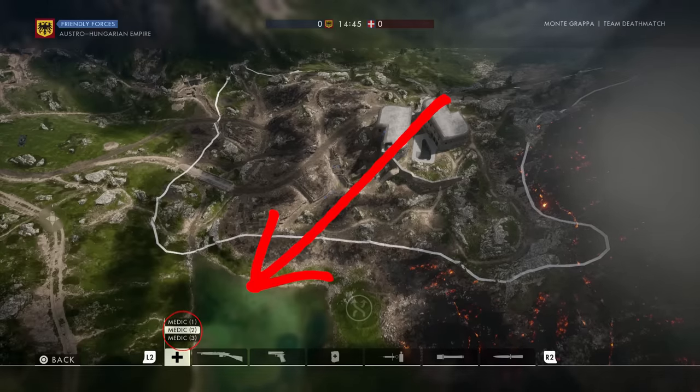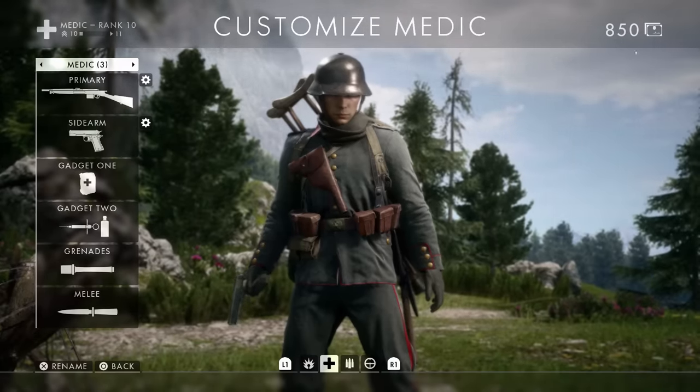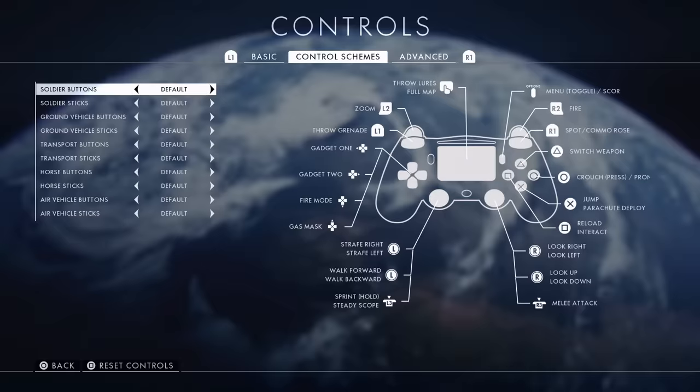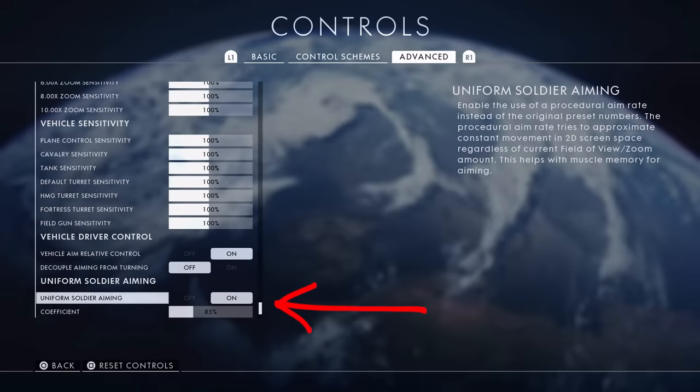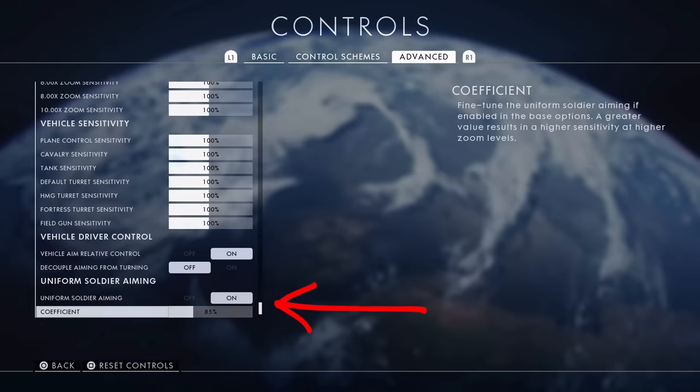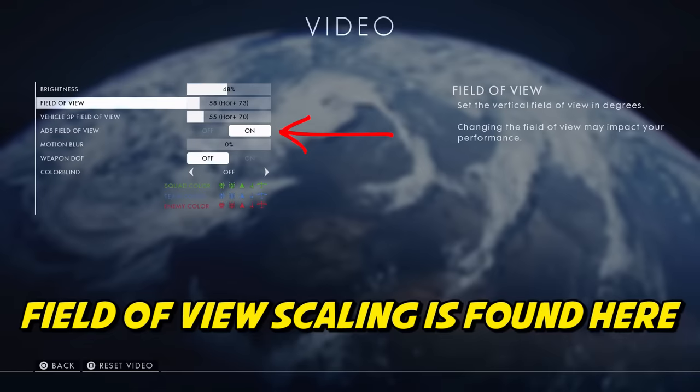You have three preset, nameable loadouts for each class, which is perfect for storing alternate class builds and switching on the fly. If aiming sometimes feels weird in Battlefield 1, or if you can't figure out why you're struggling, try turning uniform soldier aiming on. It keeps sensitivity consistent when aiming on the sights for all types of weapons and scopes. The sensitivity change between weapons requires you to readjust your muscle memory — your brain notices even if you don't.